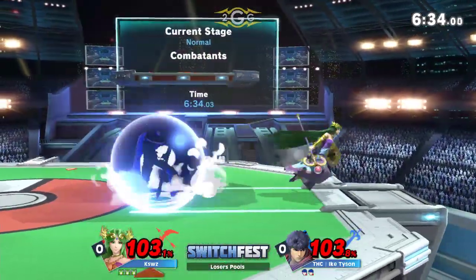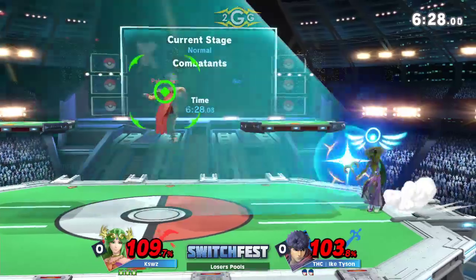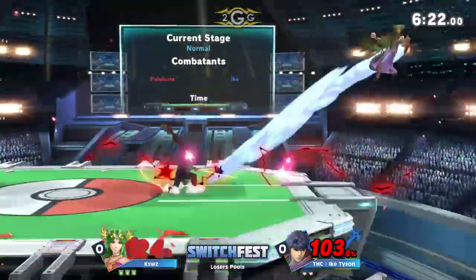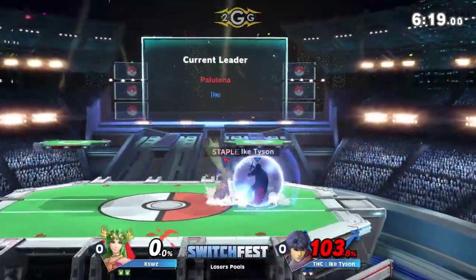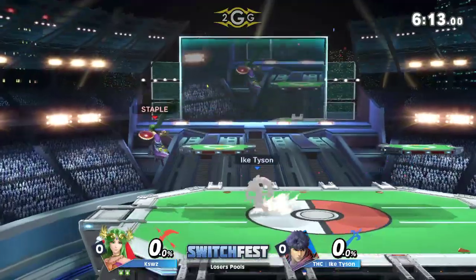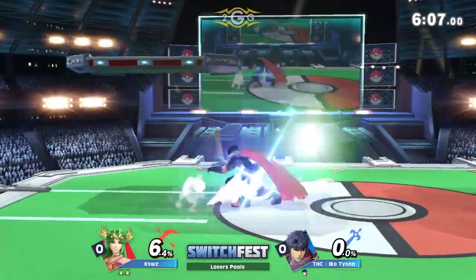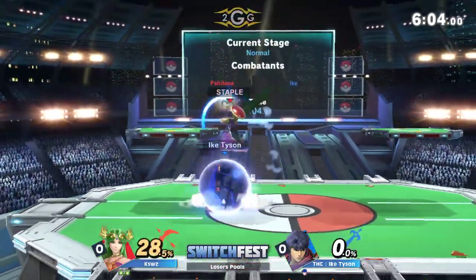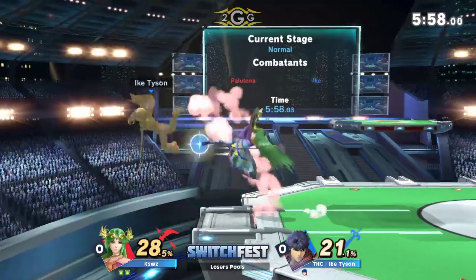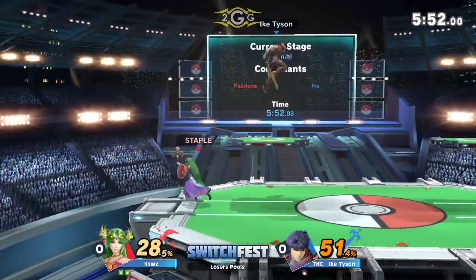K-Swiss getting away with the skin of his teeth. Ike Tyson just needs to finish the stock, he's so close. Nice good use of Auto Reticle forward — I like the way that Ike Tyson understood he was getting spaced. Look at the damage on K-Swiss's shield; he can't really be holding that for too long. Ike Tyson takes the stock. Down throw — this could be an opportunity. That was good because at this point Ike Tyson's conditioned for RAR Bear.